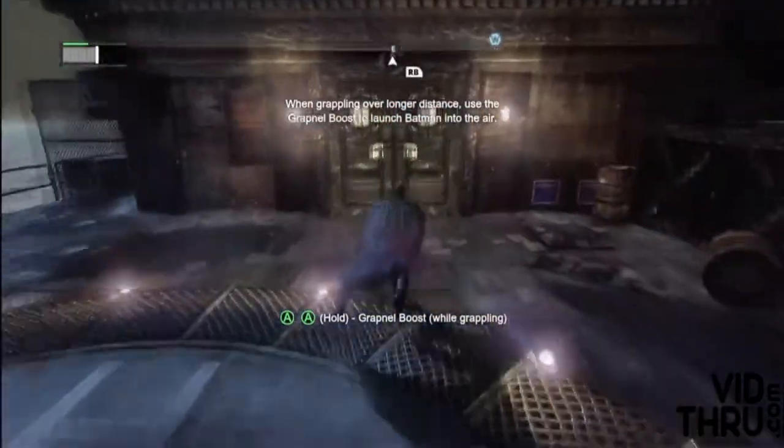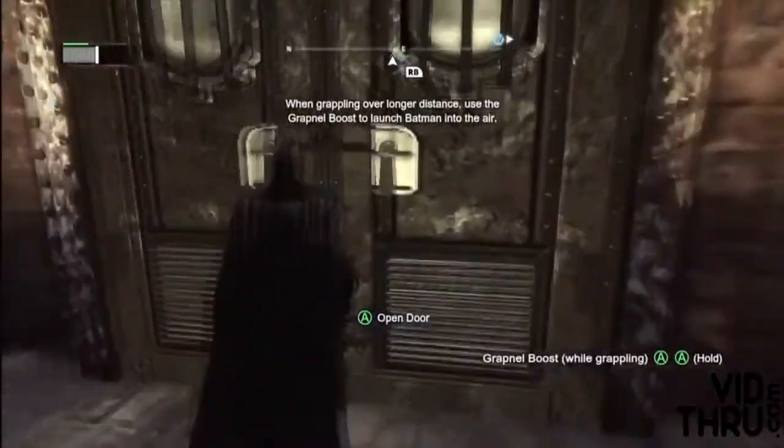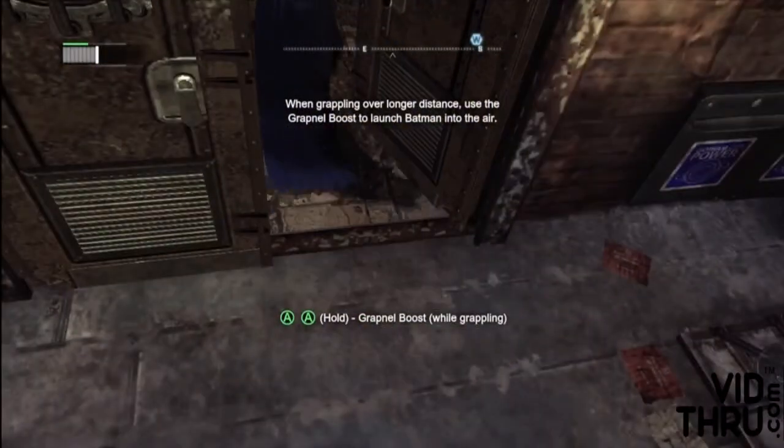This is the video guide on how to complete the Distress Flare achievement. What you want to do is go to the Flare that's by the North Gotham Dock — it's the Crank Company Toys building.